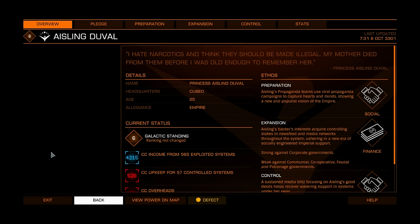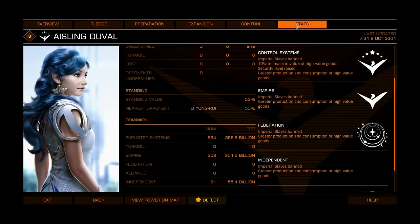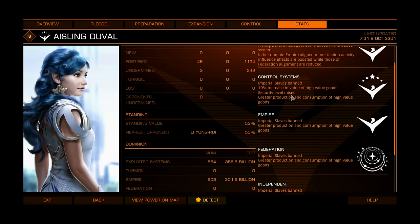Let's go to Aisling Duval. Imperial PSL is banned. 10% increase on high-value goods. Security level raised. Greater production and consumption of high-value goods. So if you want to sell high-value goods, Aisling Duval is your answer — 10% increased price paid.